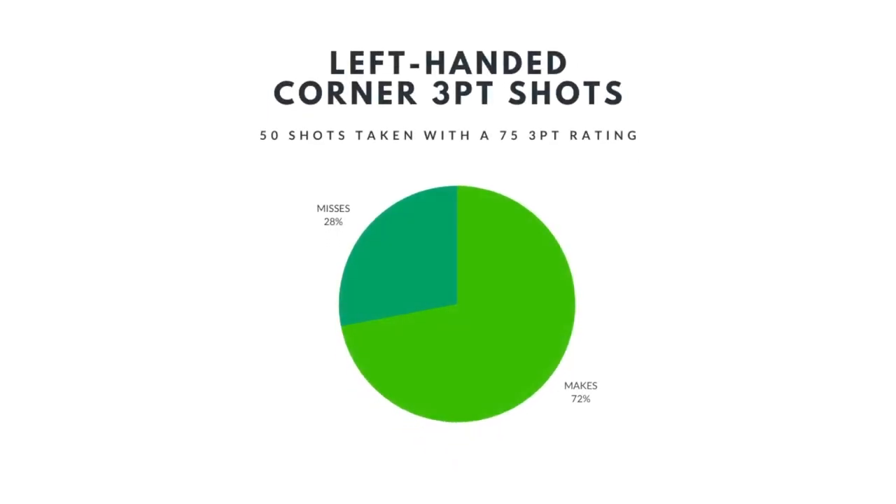Moving on to our left-handed player — out of the 50 shots taken, I actually made 36, which is a little lower than our right-handed player, but nothing too crazy or super noticeable. 31 out of those 36 shots were excellent releases, and I ended up missing 14 shots total with our left-handed player.